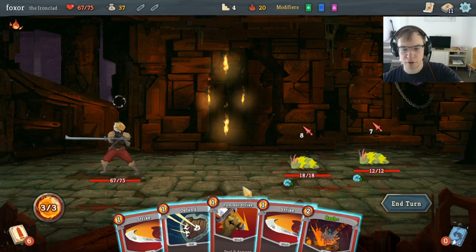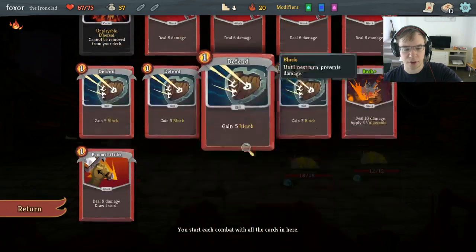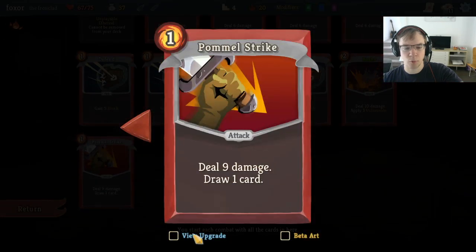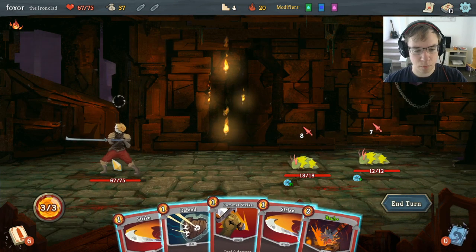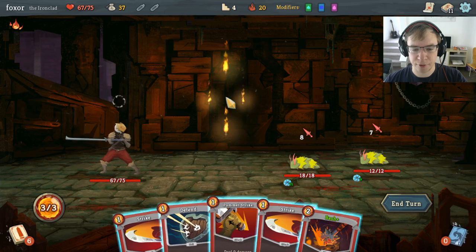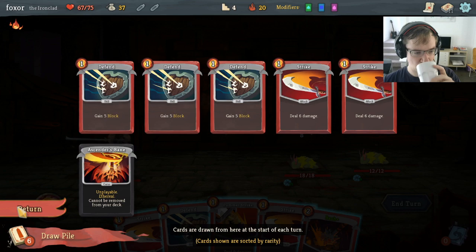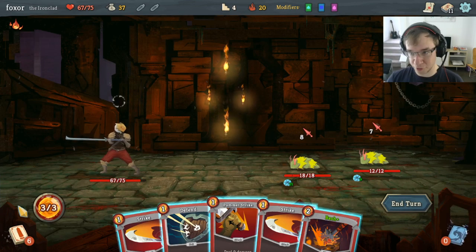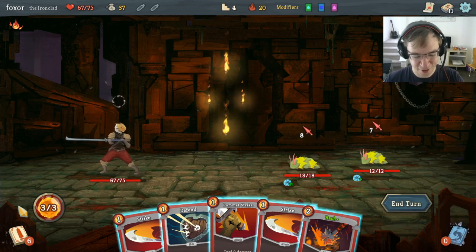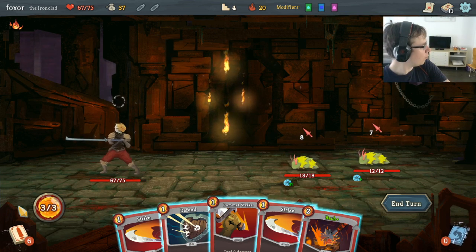Okay, both attacking on turn one — very helpful. Upgraded Pommel Strike does 10 damage, only one extra damage, but two cards is nice. We can probably do Pommel Strike, double Defend if we want. I suppose that stretches the bounds of 'probably' because it's a 50% chance — it's exactly equal probability, not more probable than not.